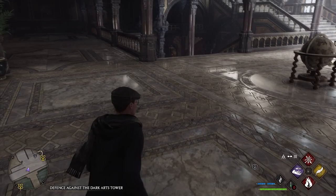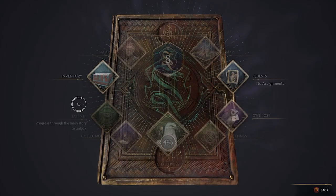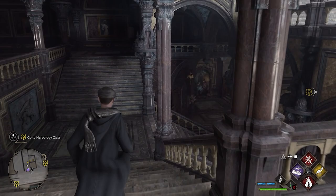Welcome back everyone to Hogwarts Legacy. We did some side quests in the last part, trying to get that level up and some collectibles. Let's go ahead and do Herbology class and then we'll go talk to Natty after that.